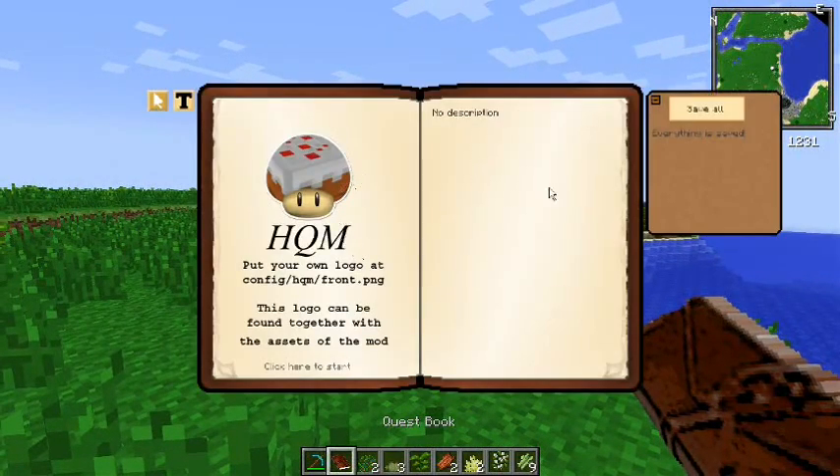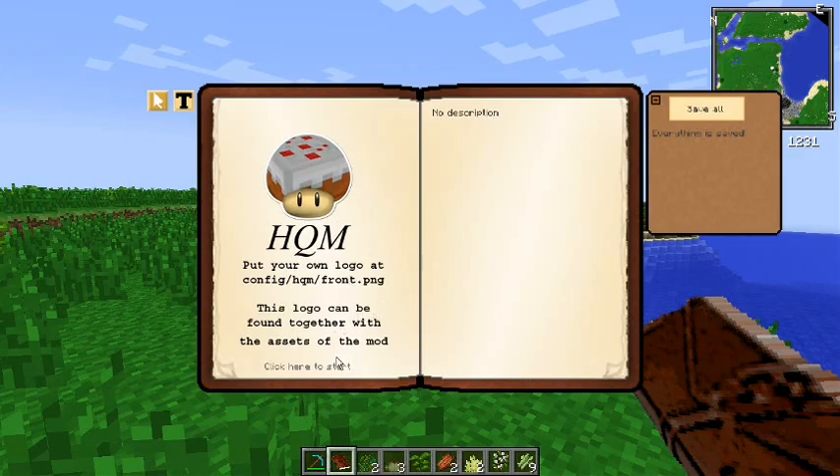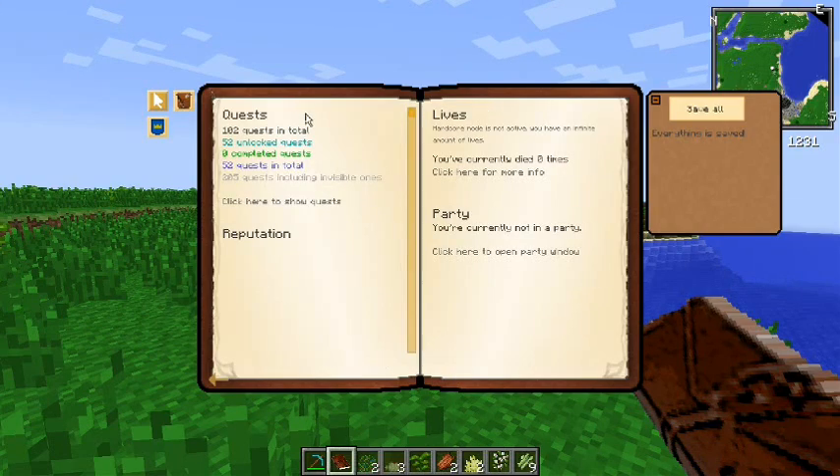The quest book — no description yet, no logo. Anybody wants to actually make a logo or something for this, shoot me a link on Twitter. So far we have 102 quests in total, 205 quests including invisible ones. This is the latest stable version of HQM, so you actually have better access to things.